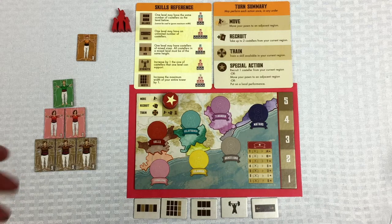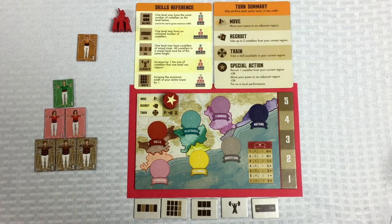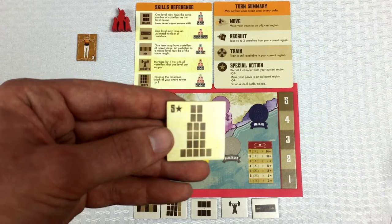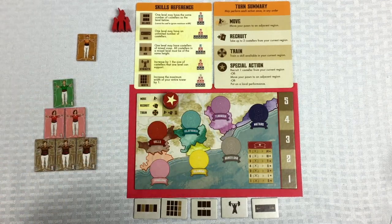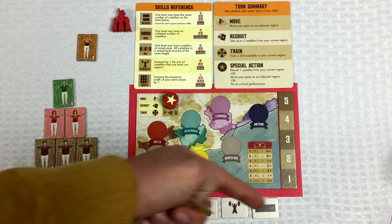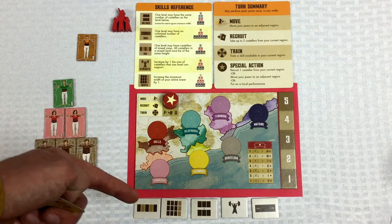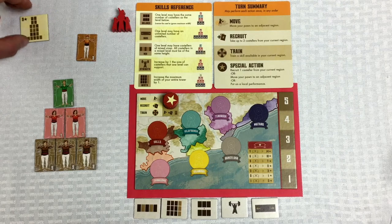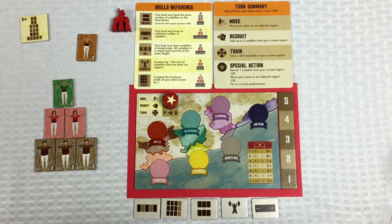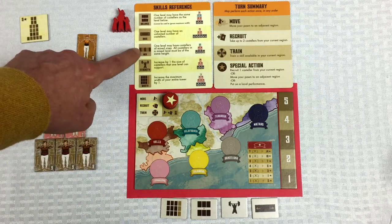That's not terribly exciting because you're trying to build big and exciting towers. This is absolutely the best tower you could do to start off the game because we're following those three rules. That's why we're going to be going to the different regions on the board and training in different areas. Let's talk about what these different training things do.